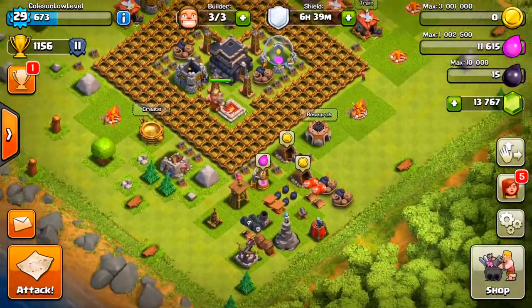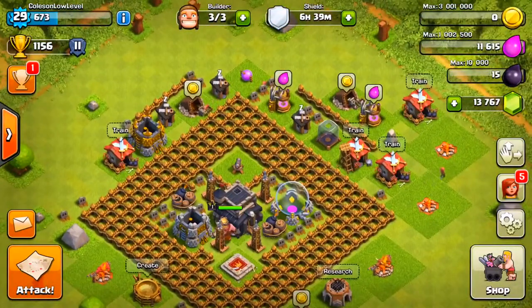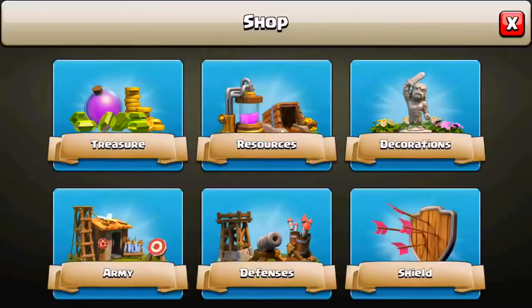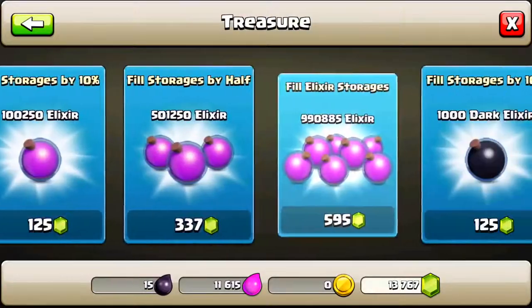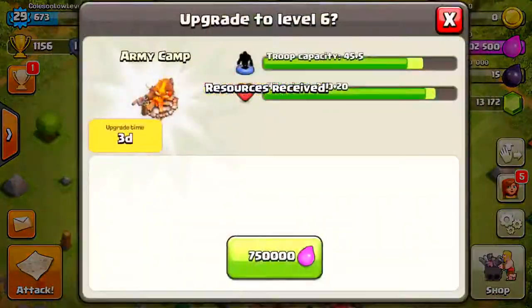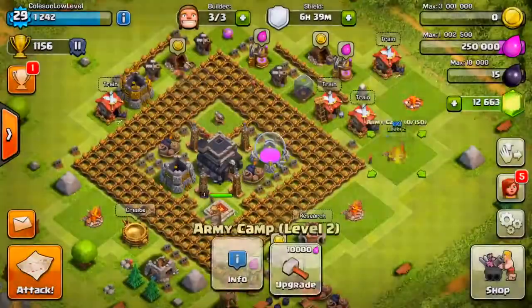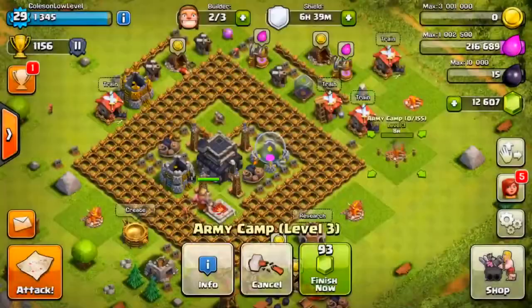At this point we're down to 13,000 gems. As you can see, we have a bunch of defenses we just built, our army camps, and our barracks. Let's go ahead and start upgrading our army camps because that is really important. It's going to cost elixir, so let's just buy a bunch of resources right now and fill it up to the max. And let's upgrade that to level six. Level one — that is just embarrassing. This cannot happen in my village.